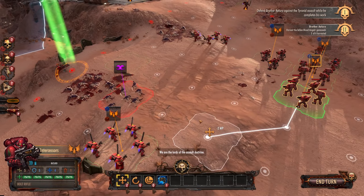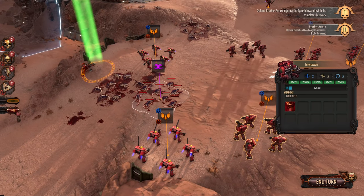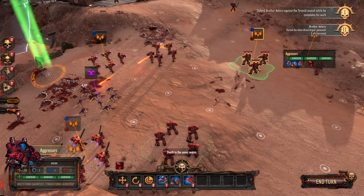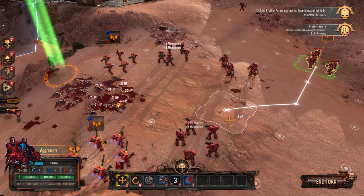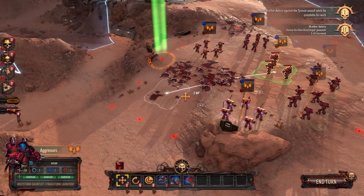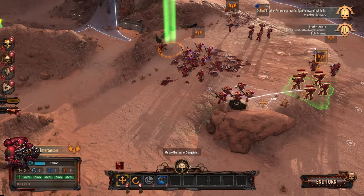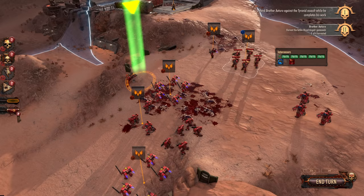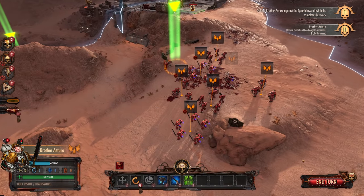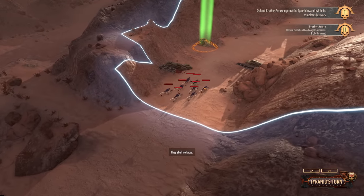We are the lords of the assault doctrine. Let's get everyone moved up. Did they all die? Oh, they all died — blast them. They tried. Let's keep moving up because we want to move quickly — reinforcements do keep coming in. I don't know if there's a limit to how many reinforcements can show up. I think it might go infinitely while there are still objectives left. That seemed to be the case in my previous experience with this game.